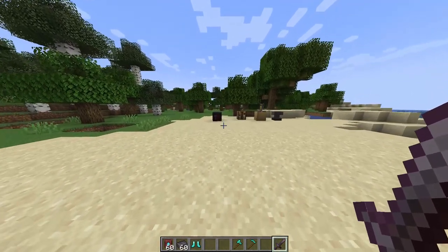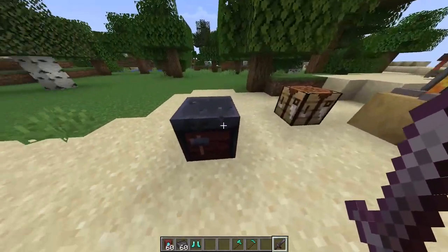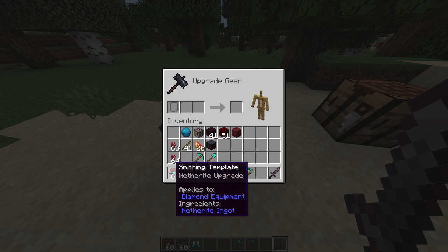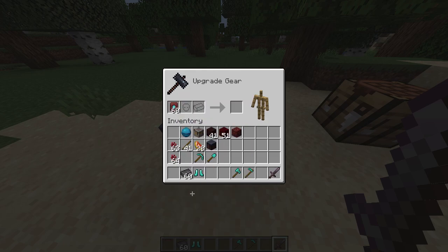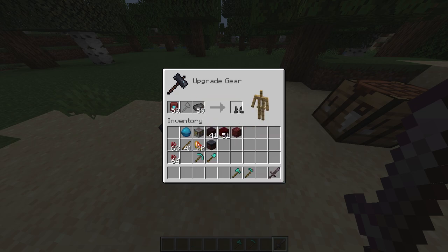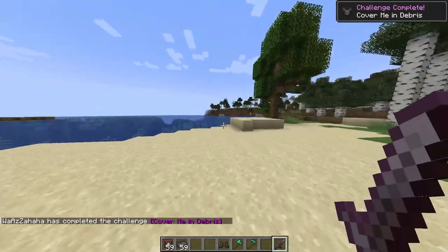Once you have the three items, upgrade your smithing table and right-click on it. Select the smithing template and place it in the middle slot, then place the ingot at the bottom and the diamond boots in the middle. You will see that your netherite boots are now ready.